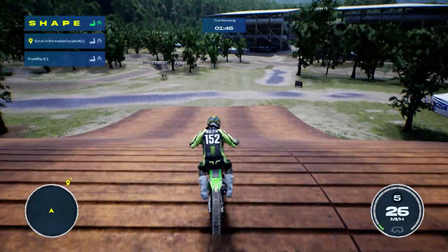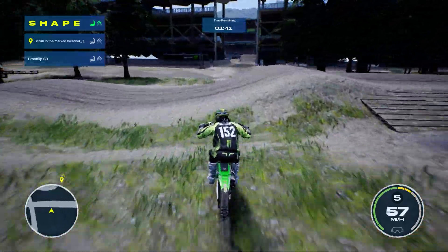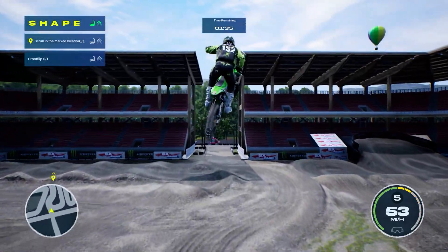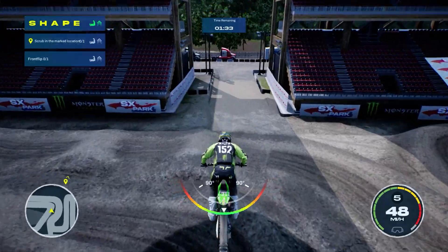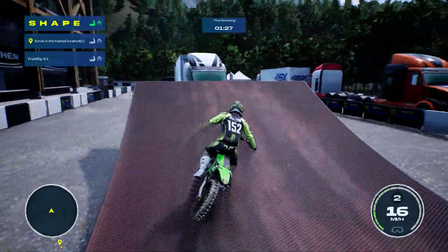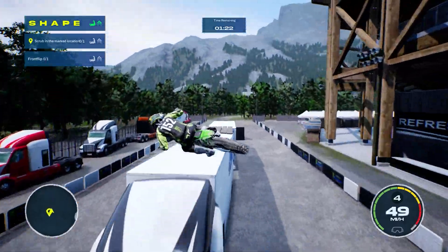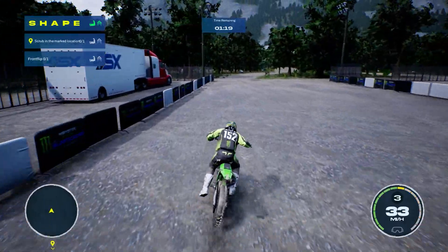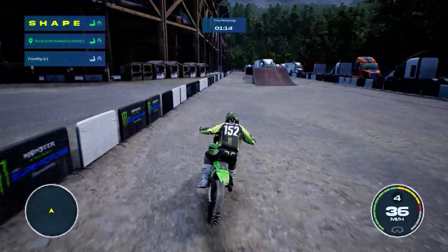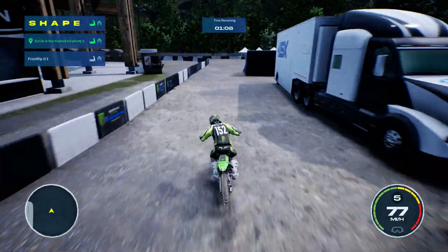Oh! Well, that was it. I did a front flip. It doesn't count? What do I have to do — I have to do it off the stunt jump? Because this says scrub the marked location, not necessarily front flip off of it, so that's a bit interesting. Oh my gosh, how am I supposed to land that? That's crazy. Alright, I did a scrub and it did count it. But then why did my front flip not count? The front flip seems really difficult — that seems like a pretty burly thing to do in this game, because it's not easy to just lean forward and have it happen.